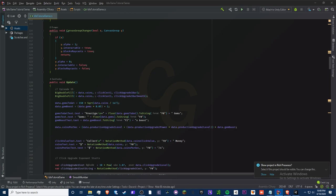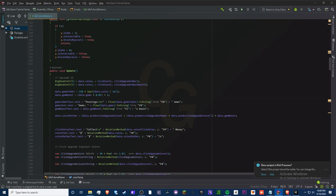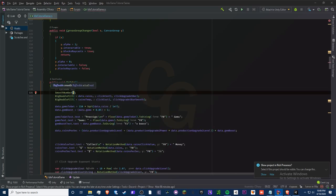We need to replace the coins reference here. The temp variable actually needs to be 'coinsTemp' — so we replace the coins reference in the fill call with coinsTemp, because this is the variable we'll be controlling. Above the fill calls we do 'SmoothNumber(ref coinsTemp, data.coins)' and that is it.